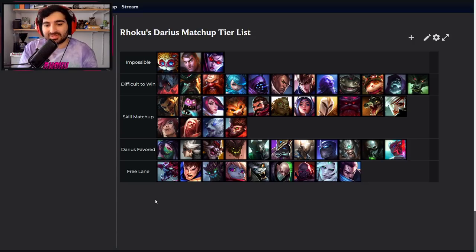As long as you dodge Cho'Gath's knockups, you can basically kill him on cooldown. Until Cho'Gath gets his execute at level 6, you can kill him at very, very low HP because he's very susceptible to getting hit by Qs and just destroyed, even when Darius is at like 200-300 health and Cho'Gath is at full health. This is a very bad matchup for Cho'Gath. To crush him even harder, just dodge the knockups — you don't have to build anything special.